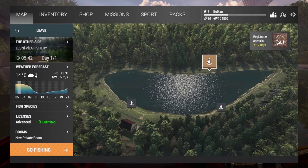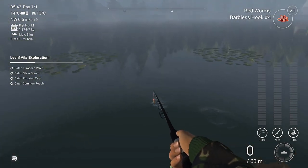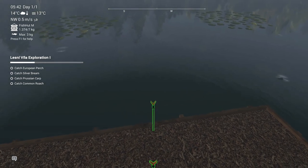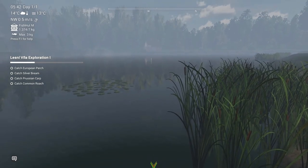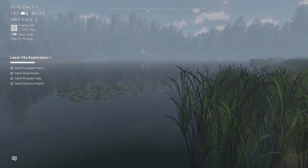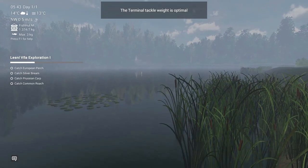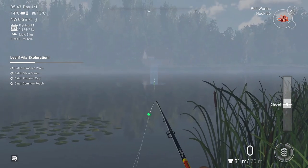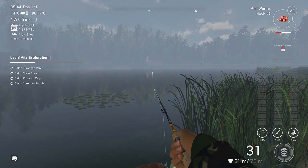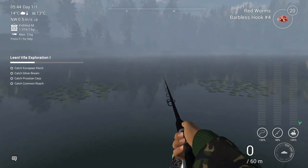I am right here on the other side, just on the little platform. I'll have one bottom rod over there and I will also use the bobber at the same time. I'm gonna put red worms on, size 6 hook. This is the same spot where the tutorial mission asked me to cast, and at the same time I'm gonna wait over here.